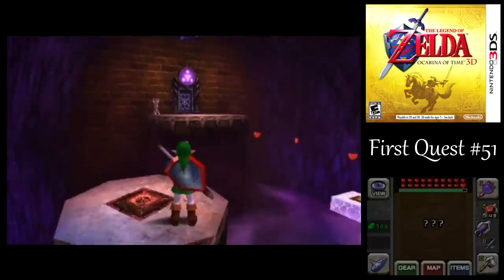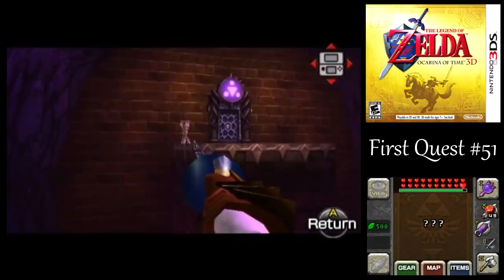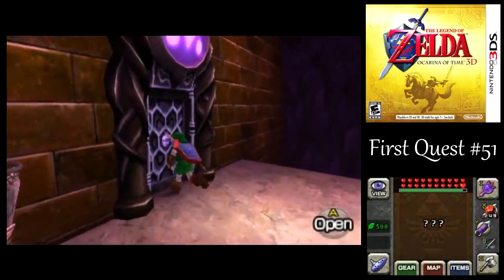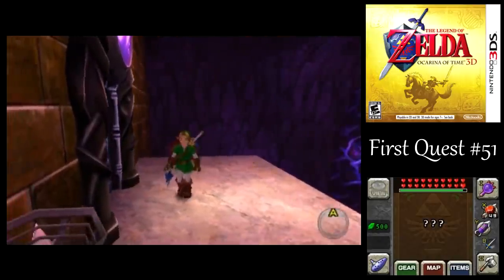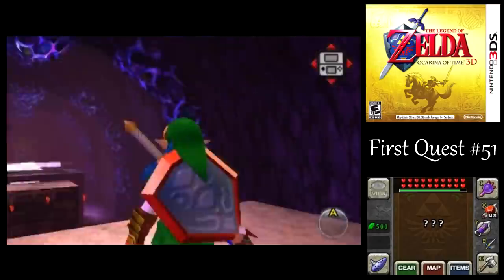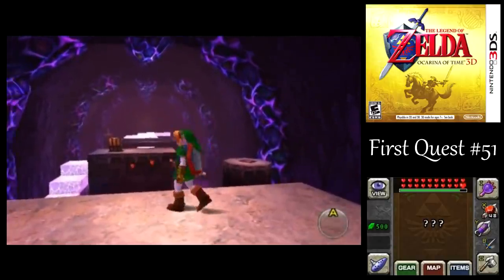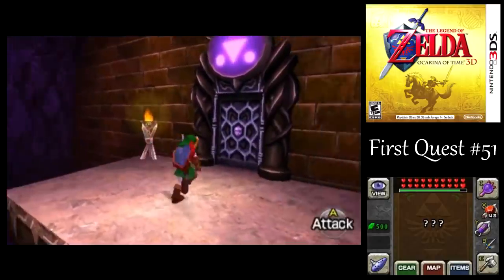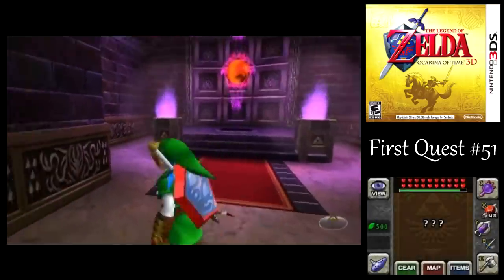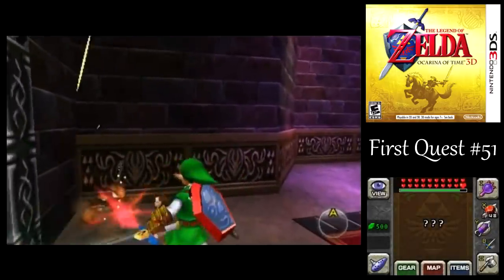You notice by that door — I don't know if that's supposed to be a torch. It kind of looks like one. What happens if I light that torch? Oh, it just makes them come back again. Huh, okay. I thought only the one torch did the job, but okay.